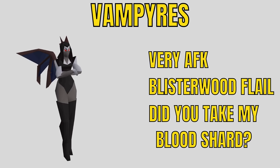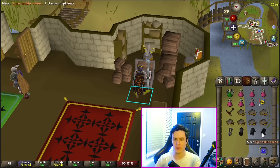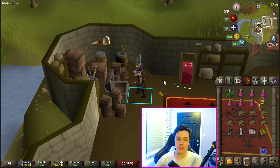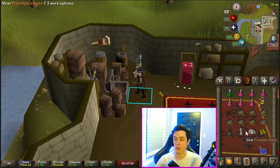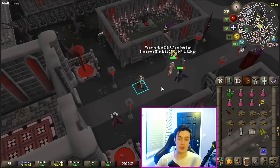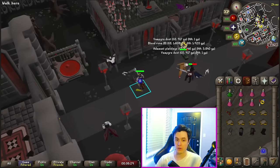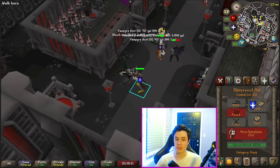Vampyres are another great AFK task — like the most AFK task. Just make sure nobody takes your Blood Shard if you do get one. Before heading over to Darkmeyer, make sure you have a set of Vyrewatch outfit to throw on. For gear, you want the Blisterwood Flail and some prayer-boosting gear. Once you're ready, throw on auto-retaliate, take off your Vyrewatch gear, and they will become aggressive to you.